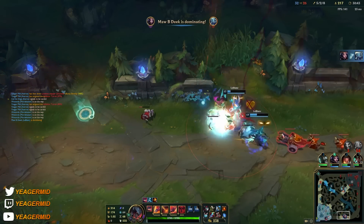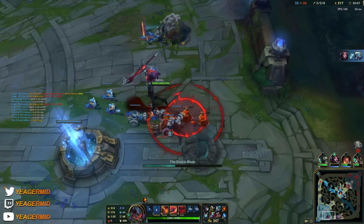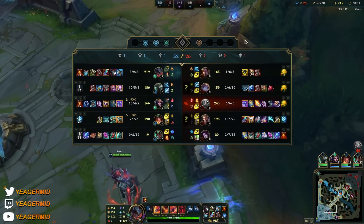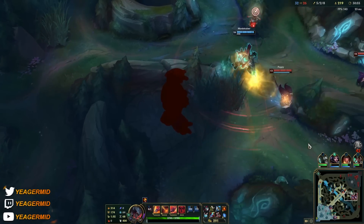Death's Dance is a really OP item — like really, really OP. It makes you extremely tanky against everything: magic and physical damage. The only thing it doesn't work against is true damage, of course, but still — you can buy this every single game and be like a mini tank.